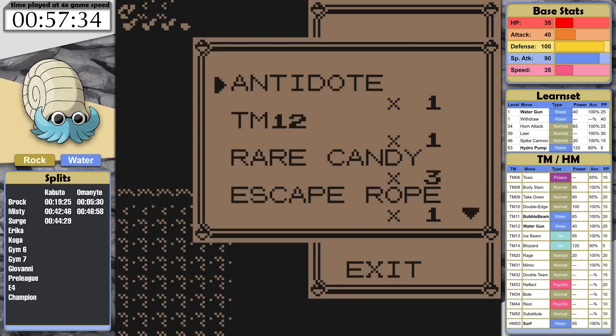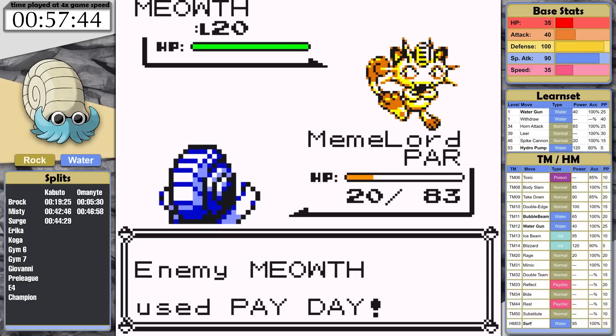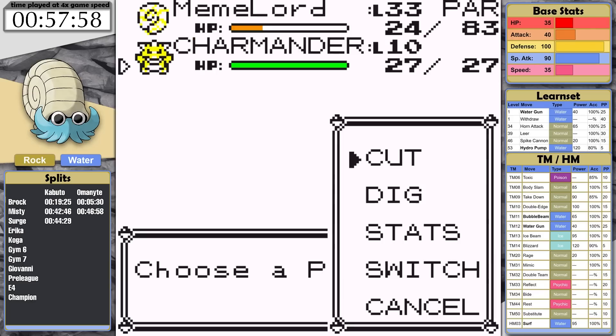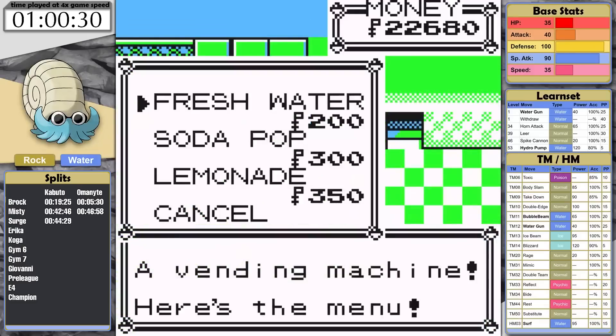Guess how long it took me to realize this? I didn't realize in Rock Tunnel. I can't get by the final Lass here because I am paralyzed and have to dig out and heal up. After this playthrough, I actually started buying Paralyze Heals, which you may have noticed in my other videos. Did I remember Surge once I got to Celadon? Nope. I just went about my business.